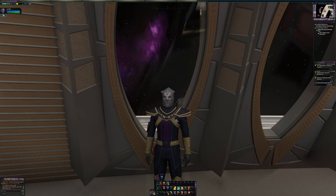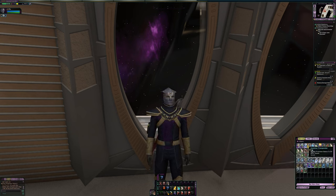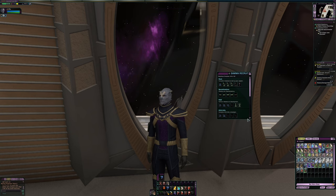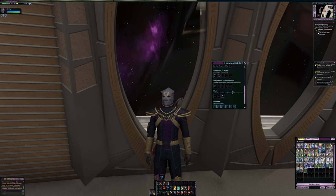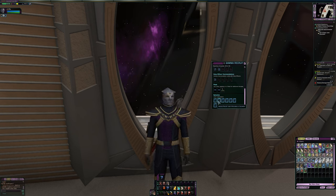This is my Jem'Hadar tactical character and he is a gamma recruit. If we go into the inventory we'll be able to see that he has the Dominion Transponder, and as I do missions I can go ahead and grab some goodies. Let me show you the progress I've made so far on this gamma recruit character. Anything in blue or green has been completed, and the ones grayed out I still haven't done anything on yet.